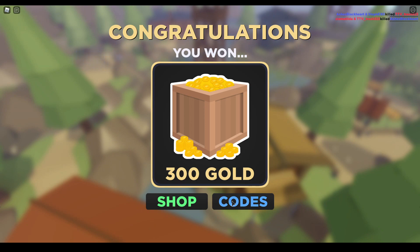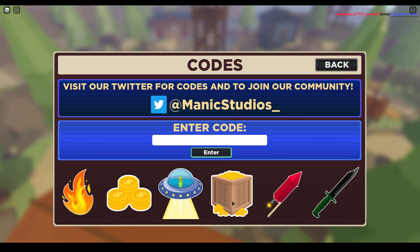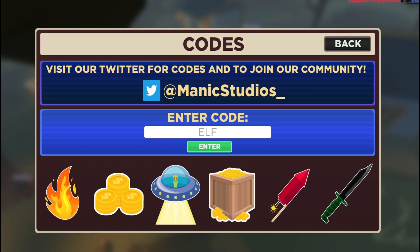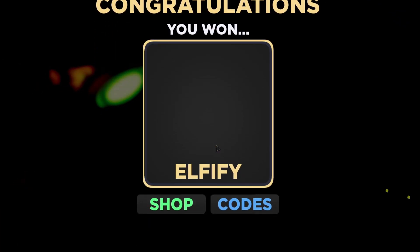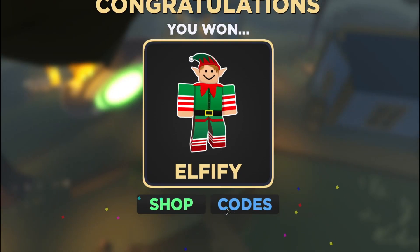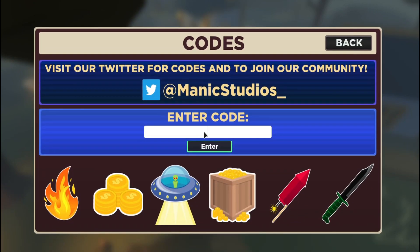Let's go to codes again and type another code: 'elf.' This code will give you a fast-tip death effect. Let's press enter — and there you go, that's a nice death effect you got there.